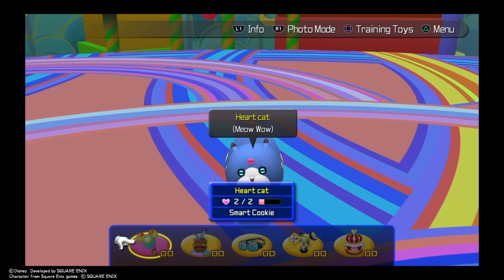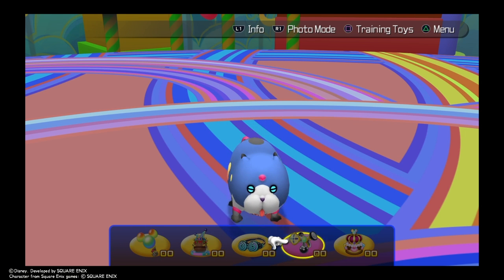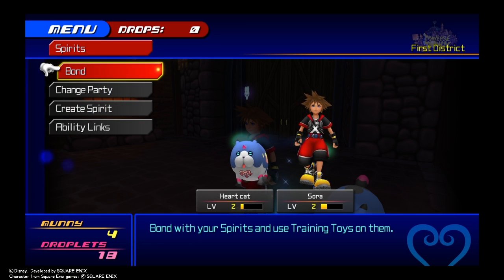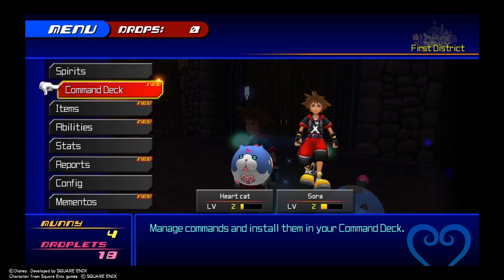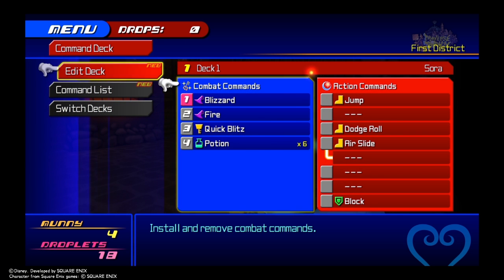That is enough bonding with our Spirit for now. As you can see, there are no training toys, so we are going to have to get some training toys for our Spirit. Now we are going to edit our Command Deck as shown in the beginning when we were about to bond with our Spirit.